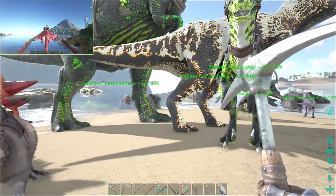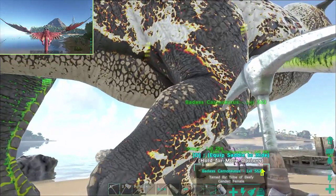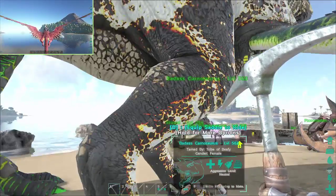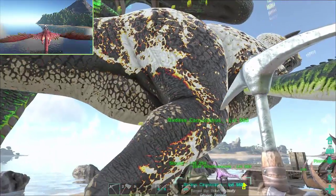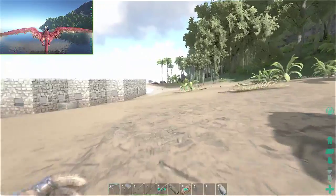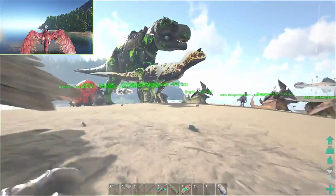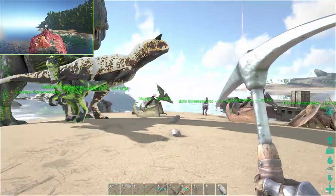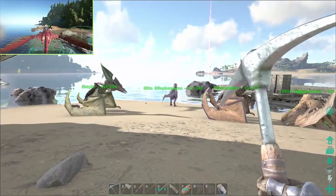I also found this carnivore, and I said okay, I'll kill him because he was too close to the base, but I ended up knocking him out and I grabbed him. So now I got a badass carno! The carno I have is a mountain carno. Mountain carnos are more for PvP — kind of useless otherwise. The mountain carno is for destroying buildings. There's a drop over there, I'm gonna go check it out. Looks like it's pink.